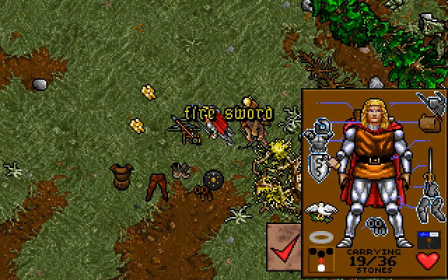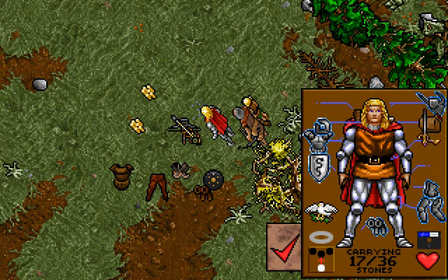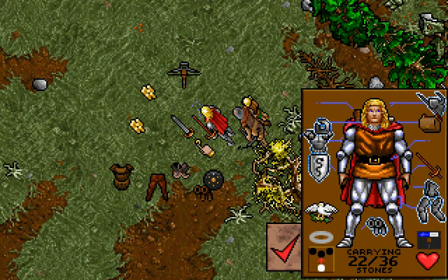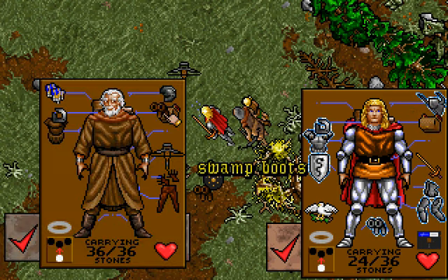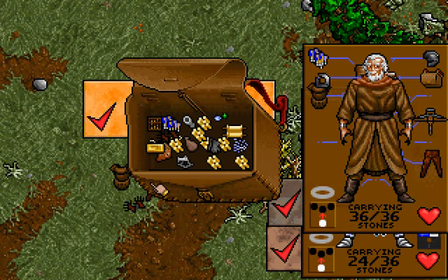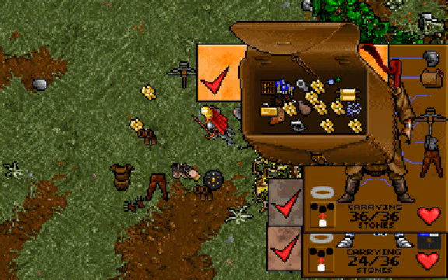We aren't done yet. That is a fire sword. That is a crossbow. That is a sword of defence. That is a ring of regeneration. A ring of protection. A ring of invisibility. And a sword of defence. And some swamp boots — which we shall equip on YOLO, because YOLO looks like he needs them. Equip these. Put the swamp boots on.